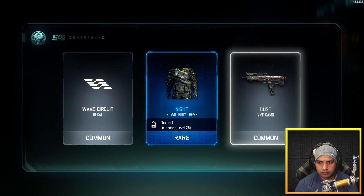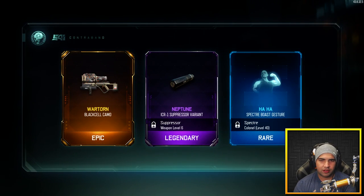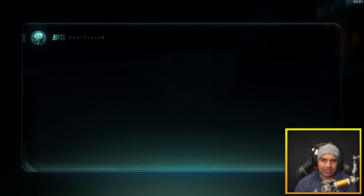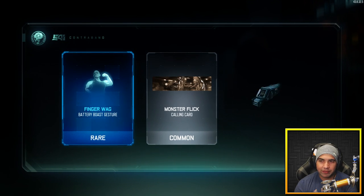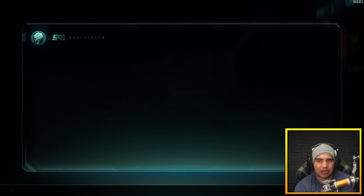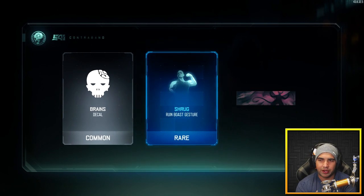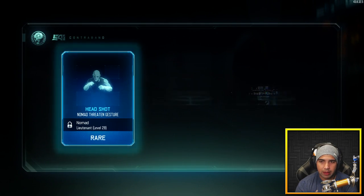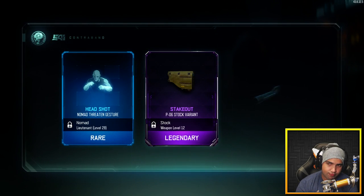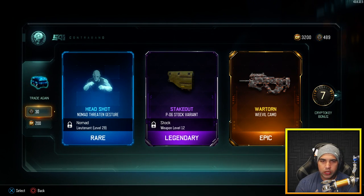Not too shabby. How many keys we got? Another epic — yes! Oh, what the hell is that? You could have given me an epic on a knife. I don't even know what that gun is — I think it shoots rockets or something. Another epic coming — rainbow drop. The Wartron Weevil camo. That's good.